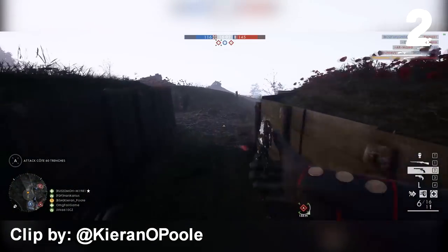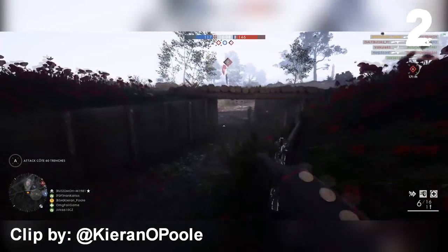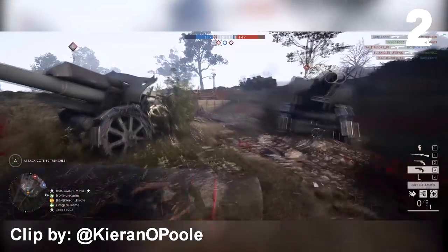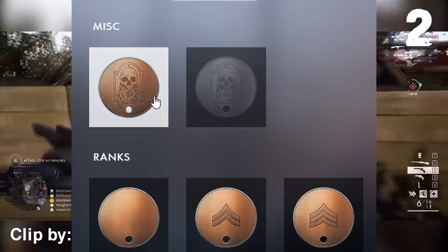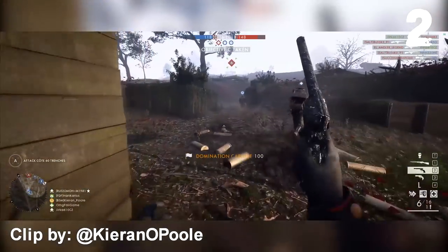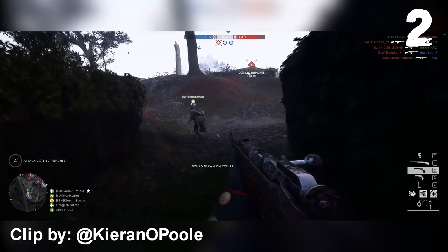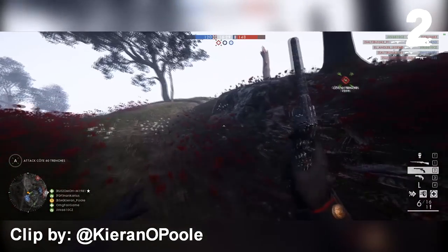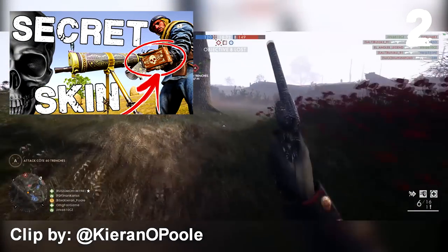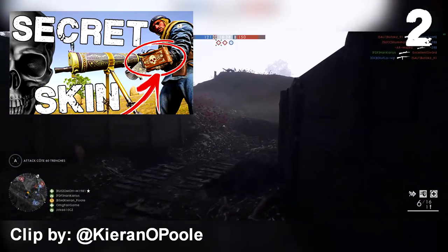At number 2, we have Battlefield 1's Peacekeeper. Just recently the community found out how to unlock it, and it's actually a pretty cool gun — the animations are extremely cool and the gun itself packs a mean punch. The reason it's at number 2 is: morse code. Morse code in Battlefield 1 was the way to go — there were so many morse code messages which were a pain to decipher. Most of you probably already know the hell you needed to go through, so I won't go over it. I did complete one of the requirements to unlock the Escalation skin for the Browning Machine Gun, and that was pretty annoying.